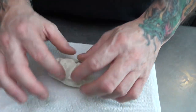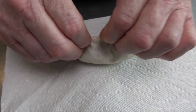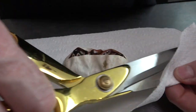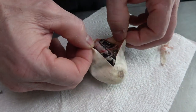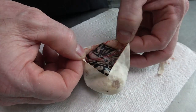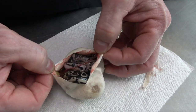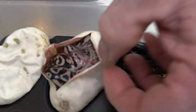Here we go, let's do this. First one out: pastel spot nose, asphalt slash yellow belly, 100% het clown. Nice looking animal though — look at the blushing on the head. Very blushed out.